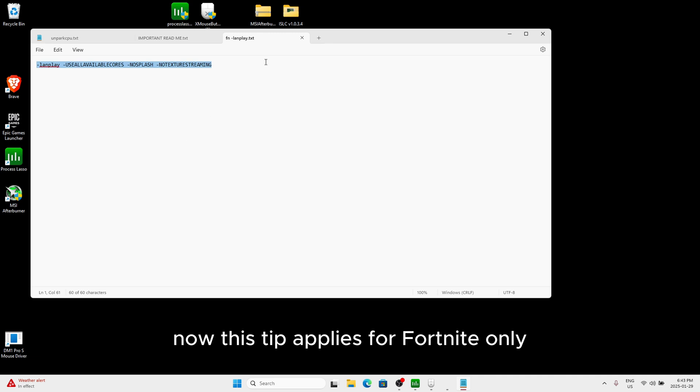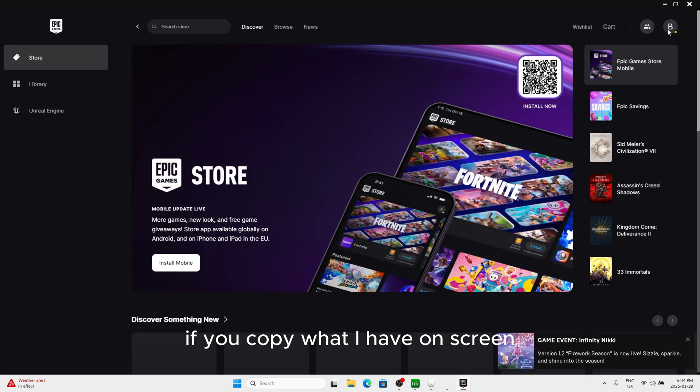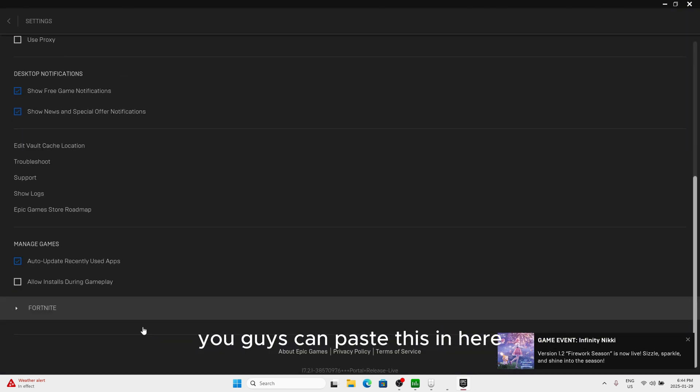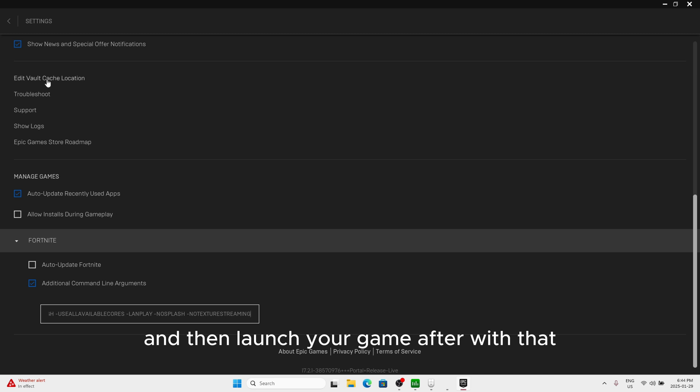This tip applies for Fortnite only — copy what I have on screen, go into your Epic Games launcher, go to settings and scroll down, paste this in, and then launch your game with that.